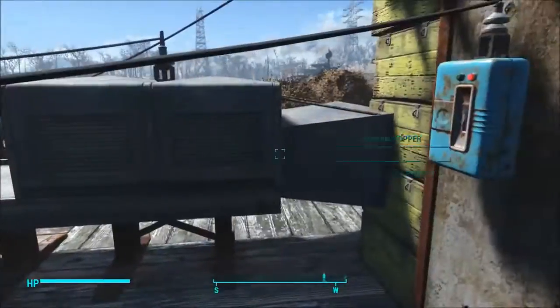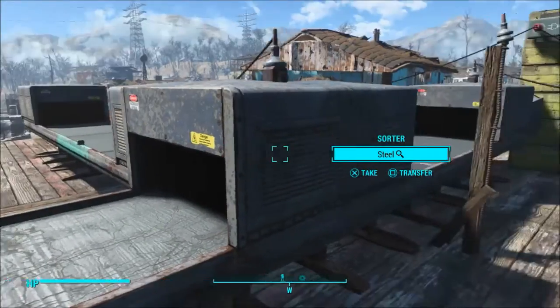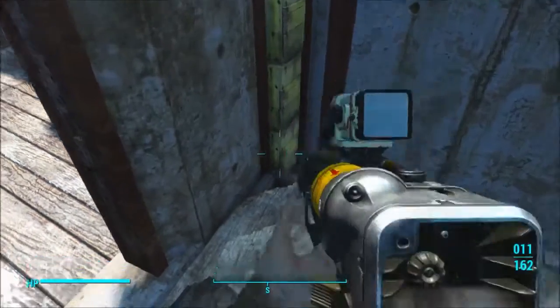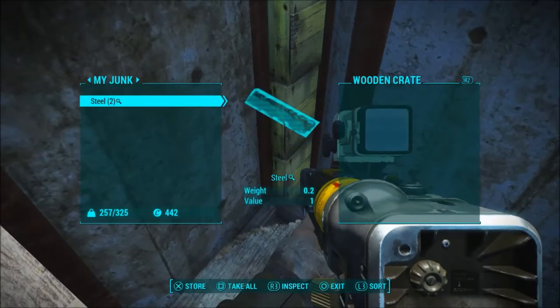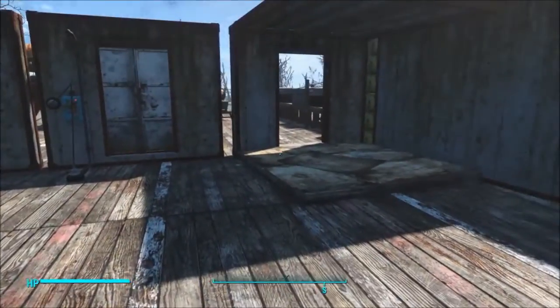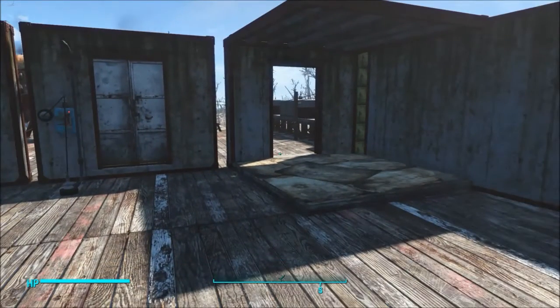You're definitely going to want to build a room or something to block all this off because it's a little bit bigger than what you'd have in Minecraft for a hidden door. But hey, it works. And to get back out, just flip that switch and it'll shut behind us. We just gotta check in another piece of steel. That'll take its sweet time but it will eventually close for us. So let's take these apart and show you step by step how to build each one.